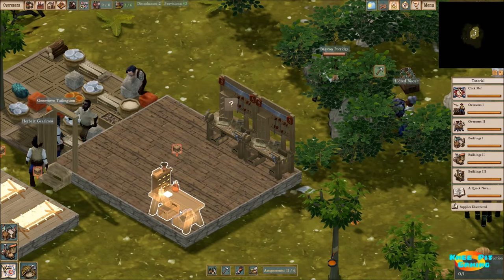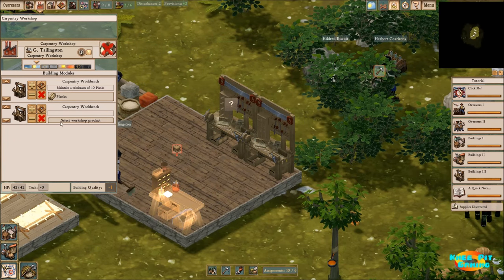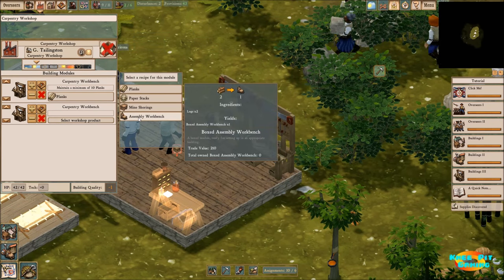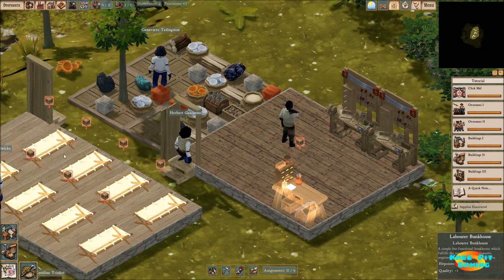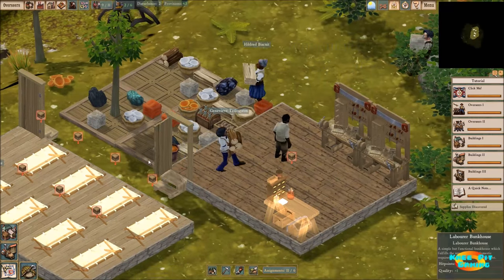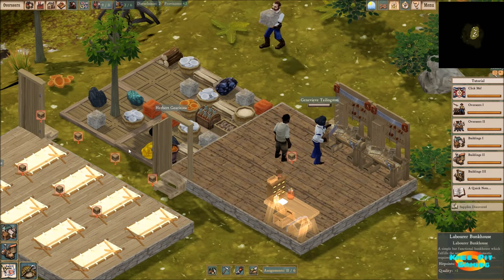Now you can see we have three workbenches in here. This one's not built yet, so we're actually going to have to make that one. The way we do that is to select our second carpentry workbench - and here's the assembly workbench. All of these will be modules; they'll come out looking like crates, and then one of our workers will take the crates and use that to actually place our item.